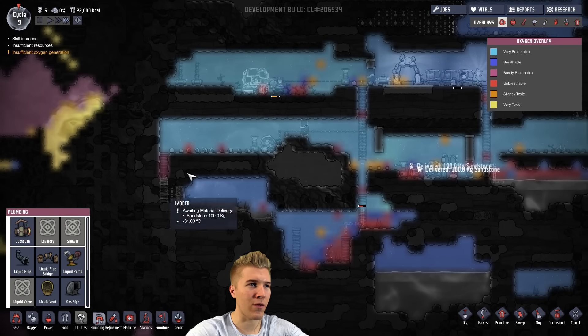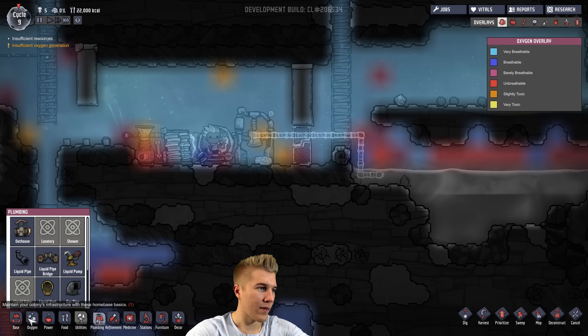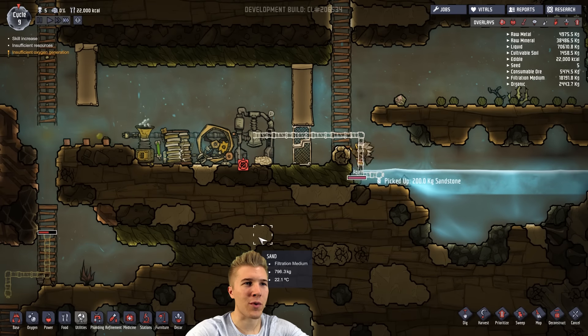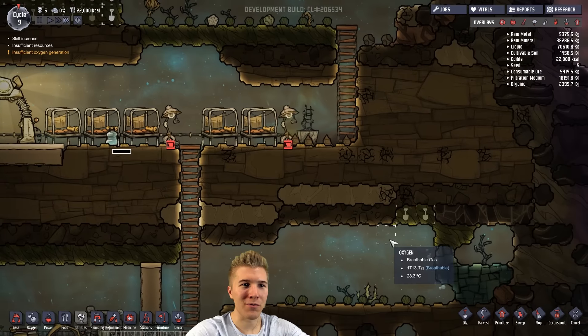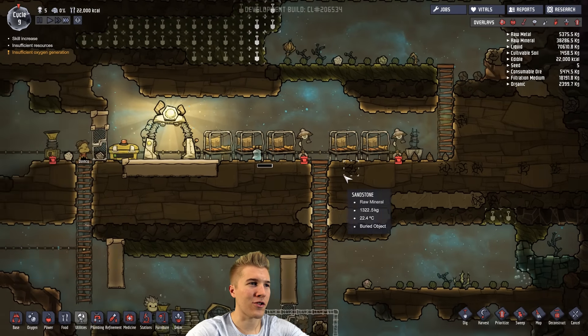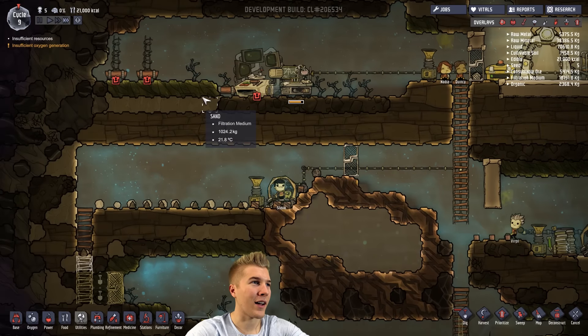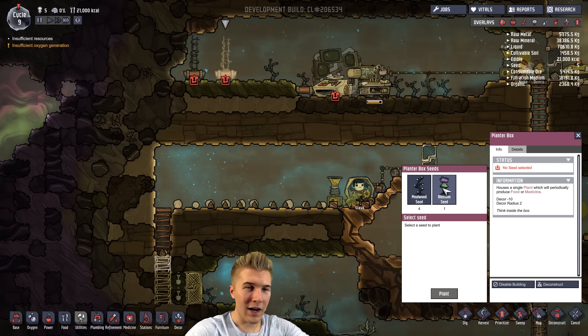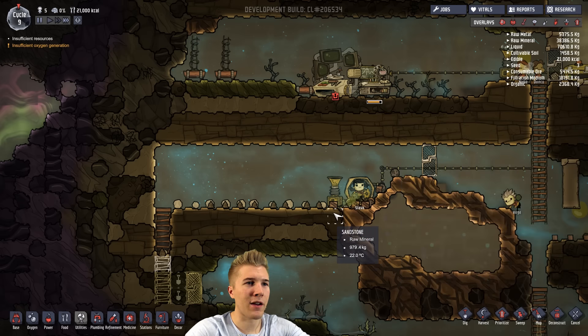Oxygen levels are okay, but we still haven't finished this up. We probably need something else here — maybe I'll wait for the situation to get a little bit worse before I do anything about it. Why aren't all you guys on the manual power generators? That's why I built two. I guess because you're hungry. Let's go plant some stuff. We can plant this guy — it produces an edible bud. Let's do it, I'll plant a few of these things.